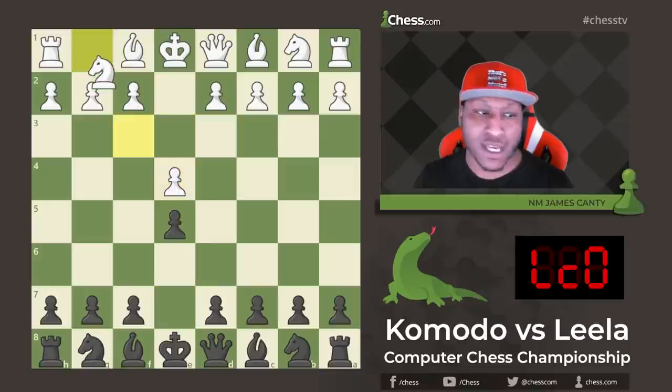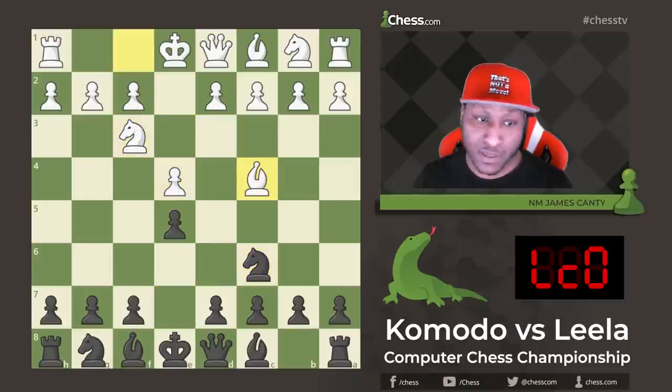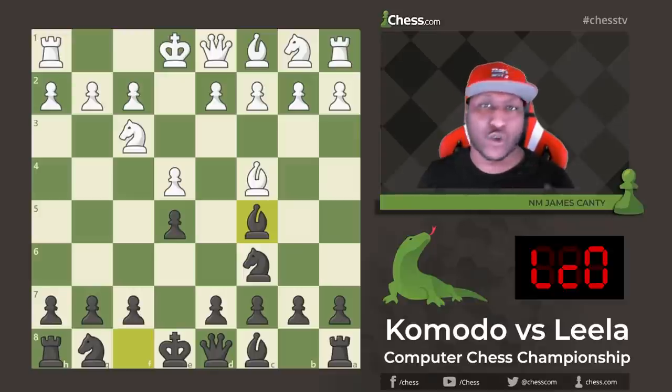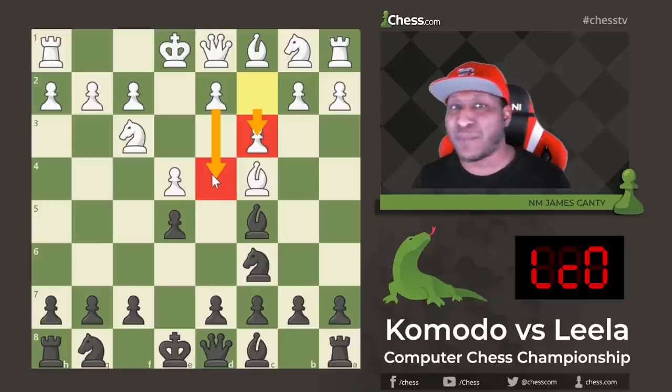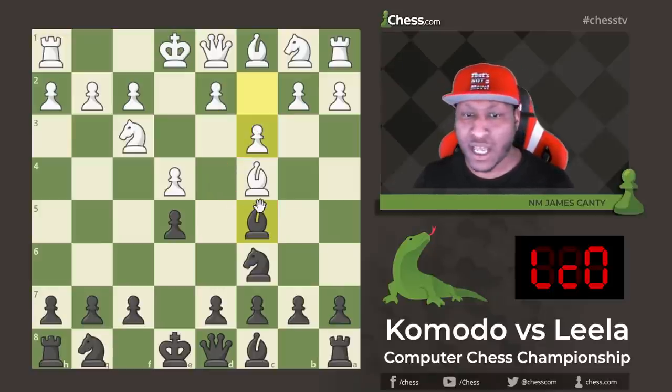e4 and e5, Knight f3, Knight c6, Bishop c4 and Bishop c5 — an Italian game, a gioco piano, a quiet game, many names to this, but sometimes these games aren't as quiet as they say they are. After Bishop c5, there's c3 here, intending d4, just getting a big center, threatening a bishop that's already out-developed.